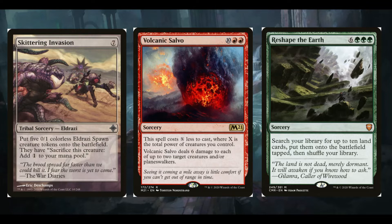Skittering Invasion is seven generic for a tribal sorcery — Eldrazi. It puts five 0/1 Eldrazi spawn tokens on the battlefield that can be sacrificed to add one colorless mana. Basically we're going to sacrifice them all to get the mana back, but we get five to the seven off Livand. This is seven mana and gives your commander plus seven until end of turn — that's all we're playing this for, though you can use it to store mana if you really need.